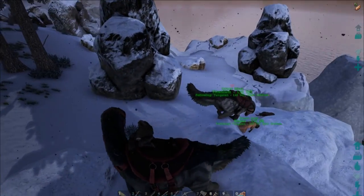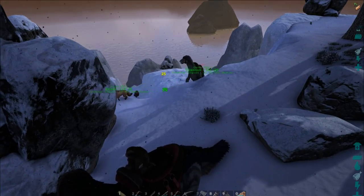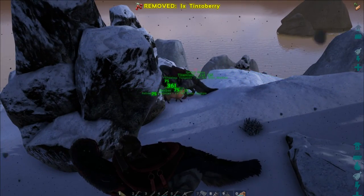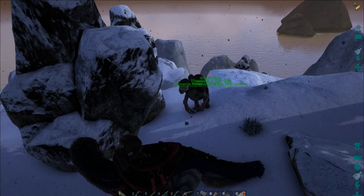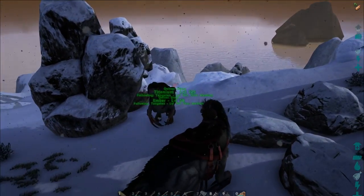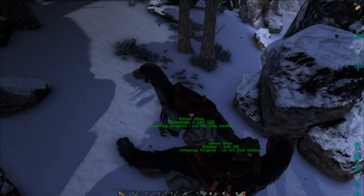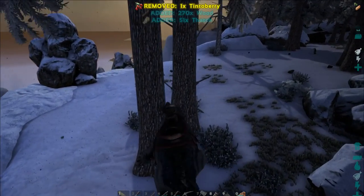If she goes over I'm not going to chase her. This is the problem with working with tagalongs on cliff edges — they get a bit excited when they're going for the kill.